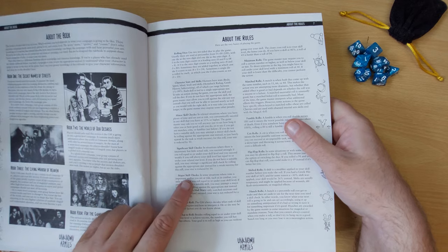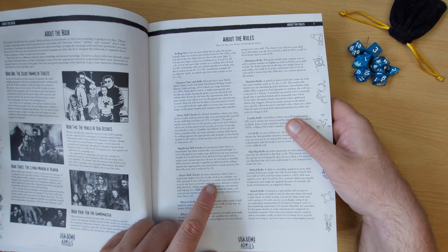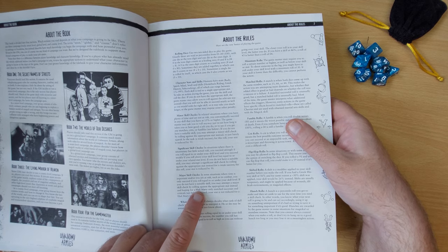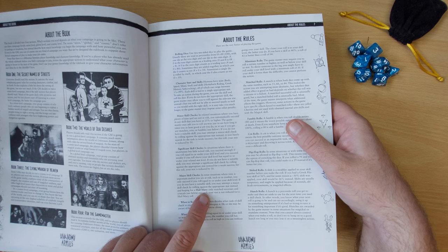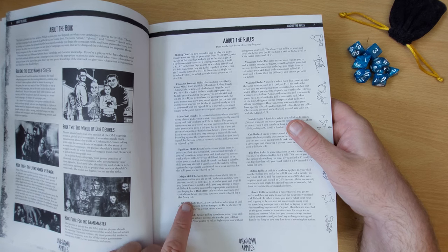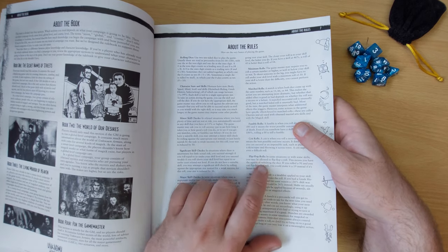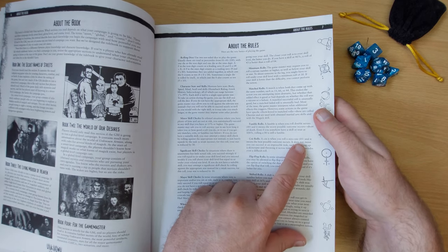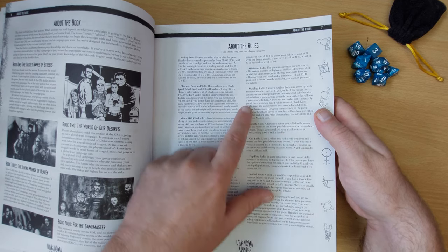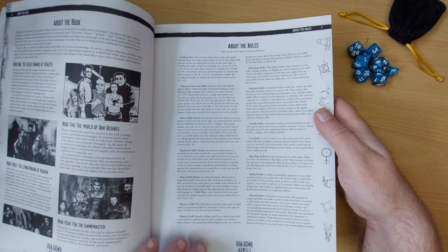Major skill checks: in tense situations like combat where time is important and you're at risk, you only succeed if you roll equal to or under your skill level. Without a suitable skill, you attempt a major skill check by rolling against the appropriate stat hoping for a hail mary — where only matched successes and criticals succeed, and your stat is not reduced. Critical rolls are 01, and matched rolls are doubles — double 1s, double 2s, double 3s, double 4s and so on, as long as they're under your skill.